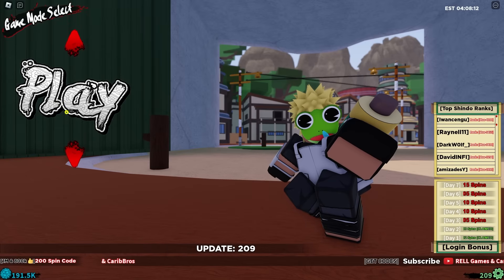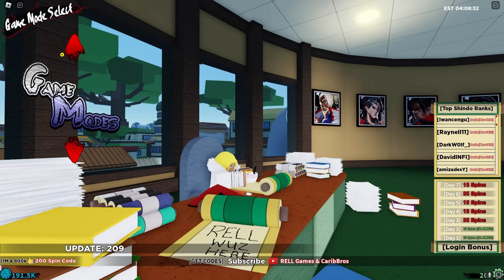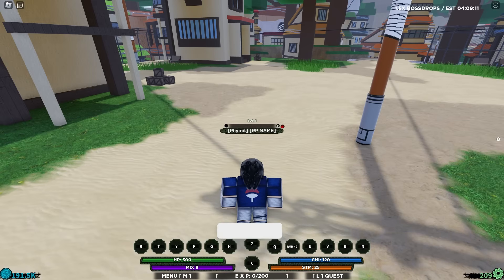Alright guys, as you can see right now, we are in Shinobi Life. If we press on edit character, I've already basically got the Sasuke look. I've already got two of the four designated bloodlines we need — Akuma and Ryan Akuma. Later on, we're going to be using Ryan Sengoku and also Sengoku. Now we're just going to get into the game straight away, no time wasted. We're going to enter the Blaze Village.